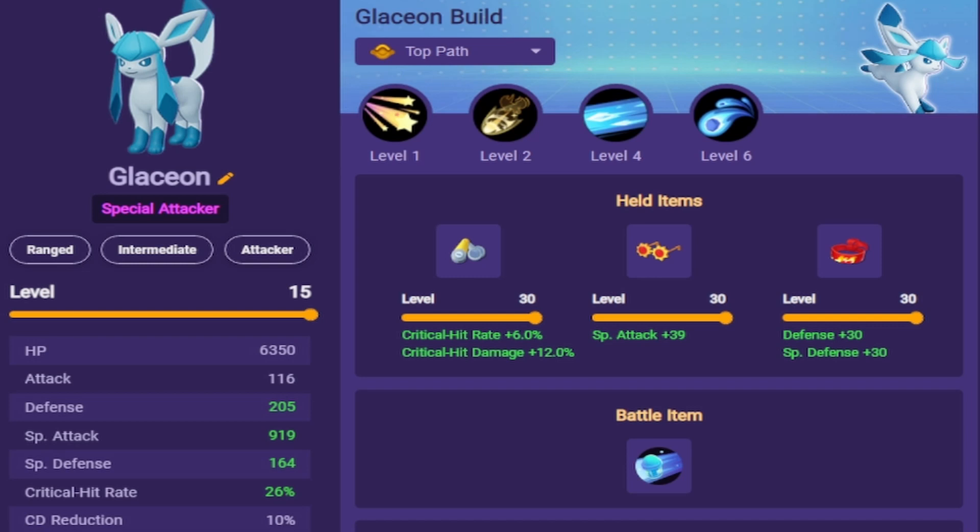For our battle item, this can vary between Eject Button and X Speed, and maybe even Potion if you're looking to play the longer game. I prefer X Speed with this build. Being able to use your Unite move, click X Speed, and just skate around everybody while dealing tons of damage and not being able to be touched is really cool. If you find that you're getting caught too often, you could switch to Eject Button — it works pretty much the same way.